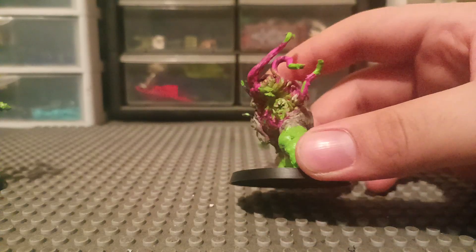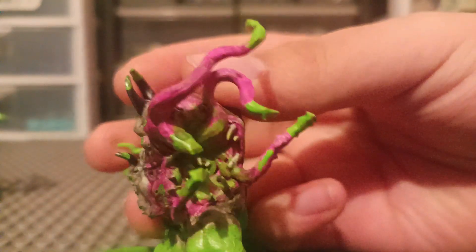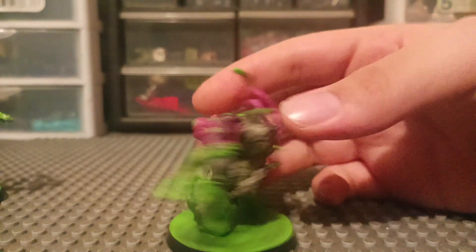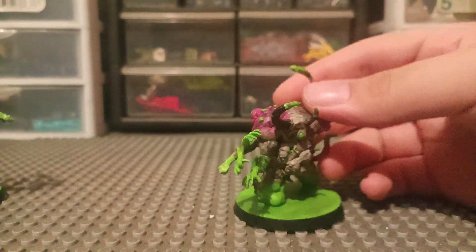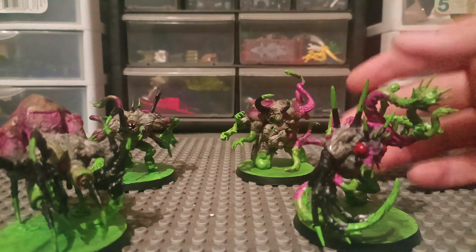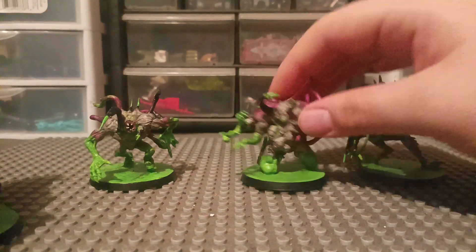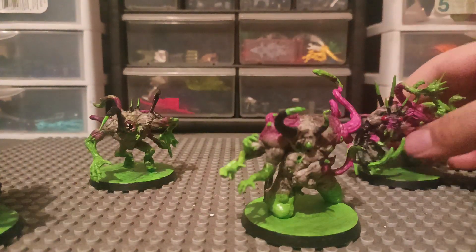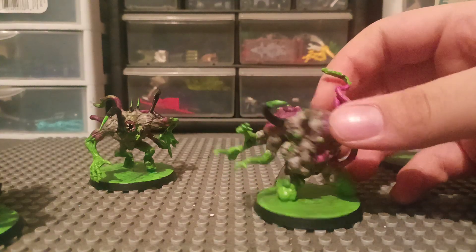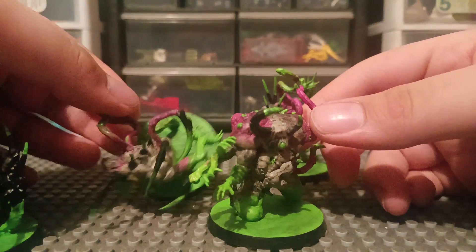Looks pretty good, I would say. I like the mouth on there. Give a closer look. Looks pretty good, and he really does fit in with the rest of the Chaos Spawn. I like the spider-like Chaos Spawn. I guess you could use him as a Beast of Nurgle demon — yeah, I guess I could use it as a Beast of Nurgle demon. But I'm also gonna use that as a Chaos Spawn.